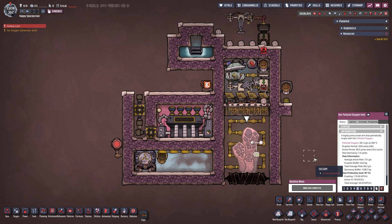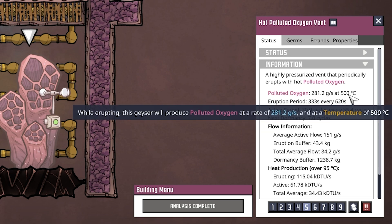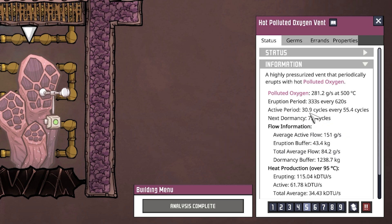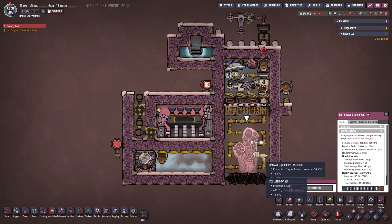The hot polluted oxygen vent emits polluted oxygen at 281.2 grams per second at 500 degrees Celsius. It erupts for 333 seconds every 620 seconds - about half a cycle every cycle - and is active 30.9 cycles out of every 55.4. This is a pretty potent vent that can give you a lot of oxygen very quickly, but it's coming out really really hot so we need to cool it down.